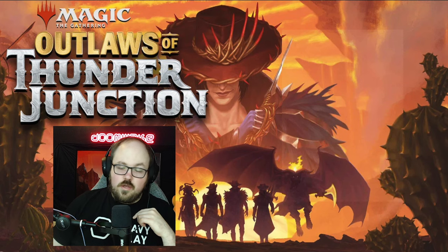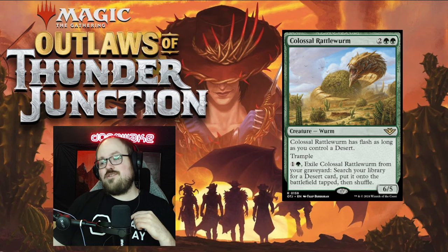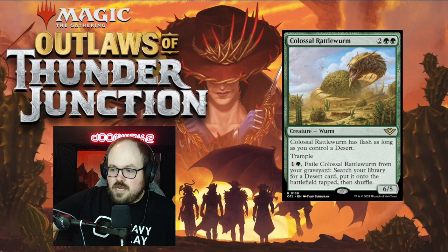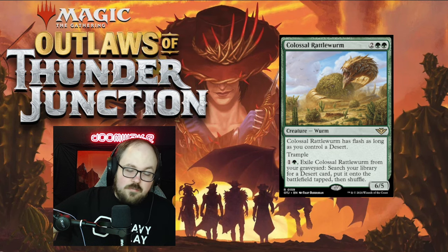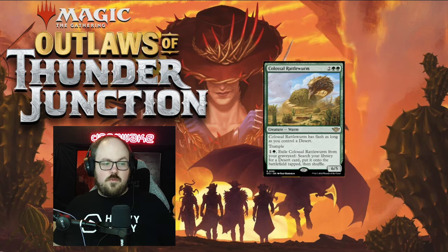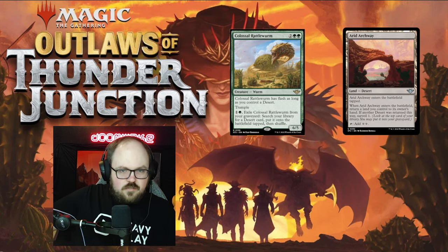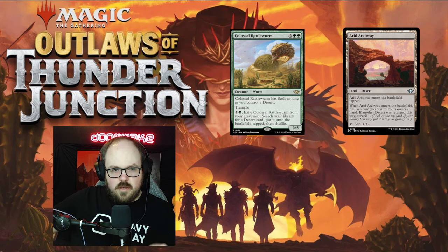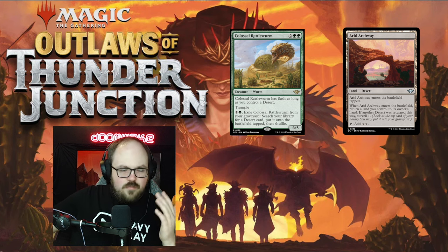Without further ado, let's get started with the first card: Colossal Rattleworm. This is two green green for a 6/5 that has flash as long as you control a desert, plus 6/5 trample, and you can pay two mana to exile it from your graveyard to search your library for a desert card and put it onto the battlefield tapped, then shuffle. First and foremost, if you have a desert it's just a four-mana 6/5 flash — pretty good stats, maybe good enough for standard, potentially not quite good enough for pioneer or modern.